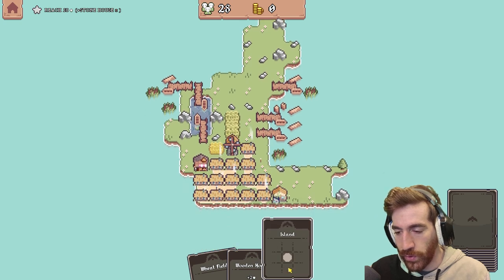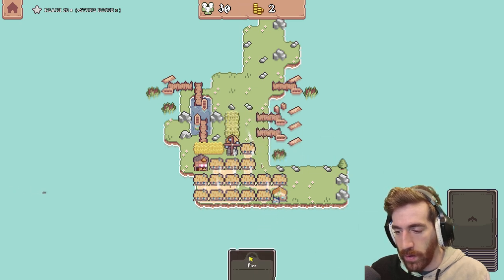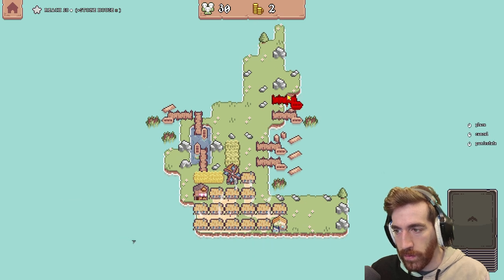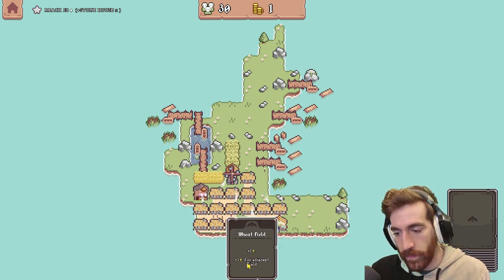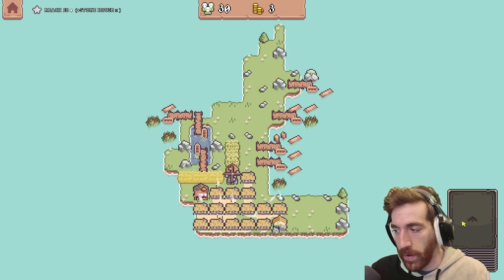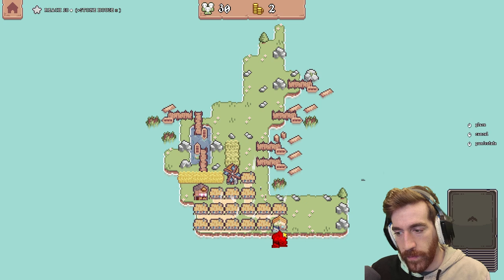Still have no money. Do a wheat field — sure, right there. We can do an island, whatever, right there works for me. I'll need a few more of those. Oh, I can't build right there because there's stuff in the water. Wheat field. Okay, so that helped me a little bit. Draw full hand of cards — honestly, yeah, I think I need that. Okay, we got another wheat field.